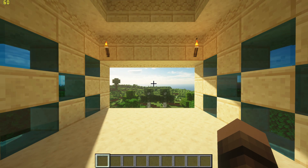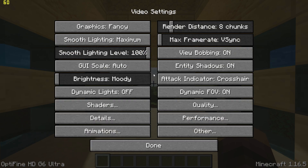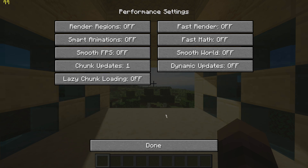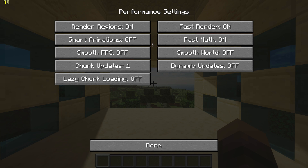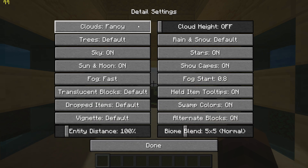Now pause the game, go to options, video settings and then start by changing graphics to fast, turn VSync off using the slider, and change smooth lighting to minimum with 50%. Then go to performance settings and turn on render regions, fast render, and fast math. Then go to detail settings and set trees to fast and turn clouds off.